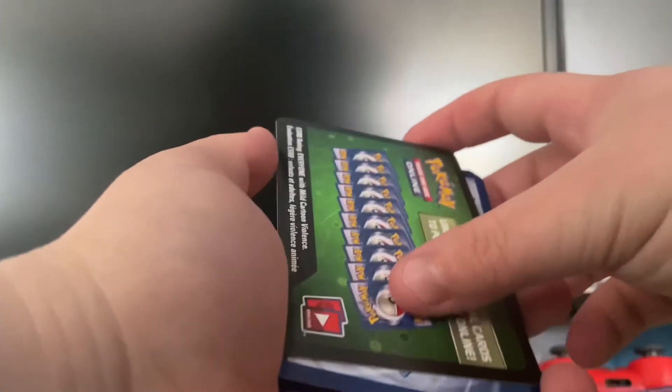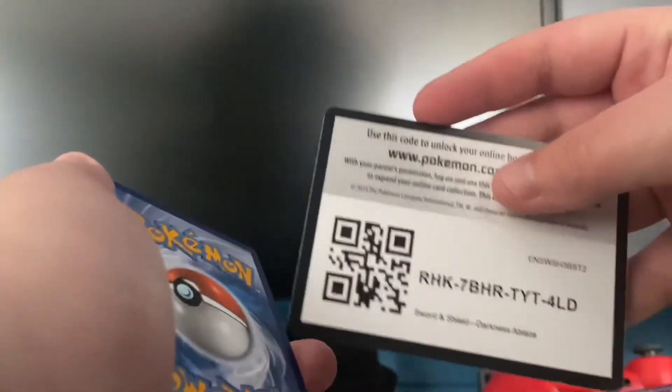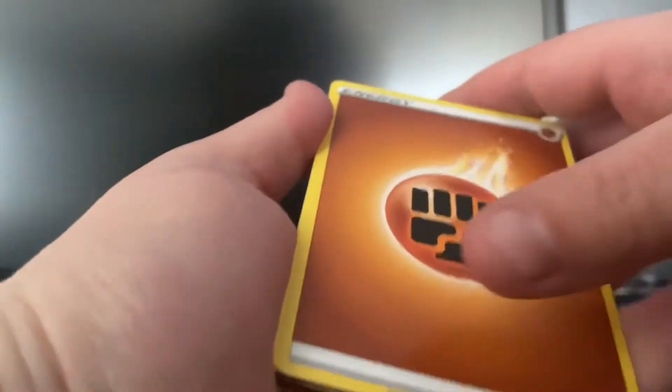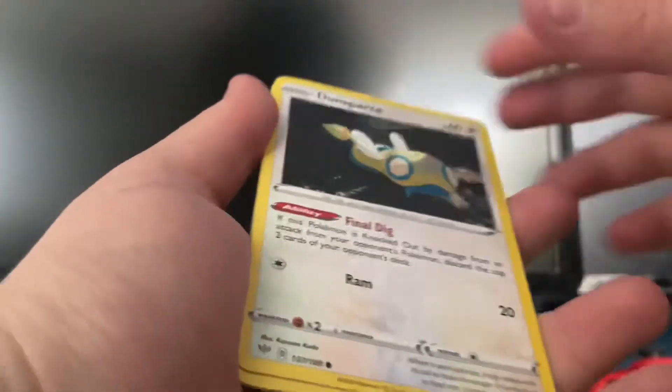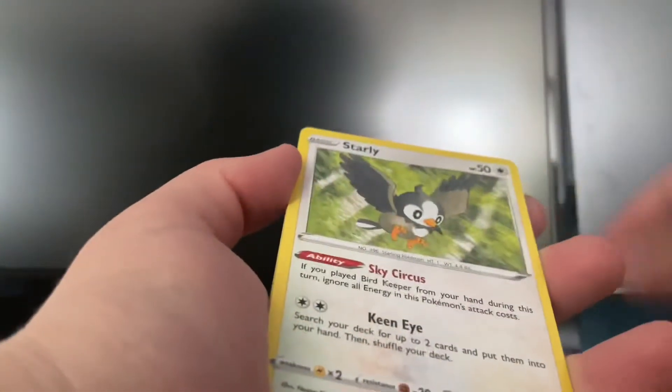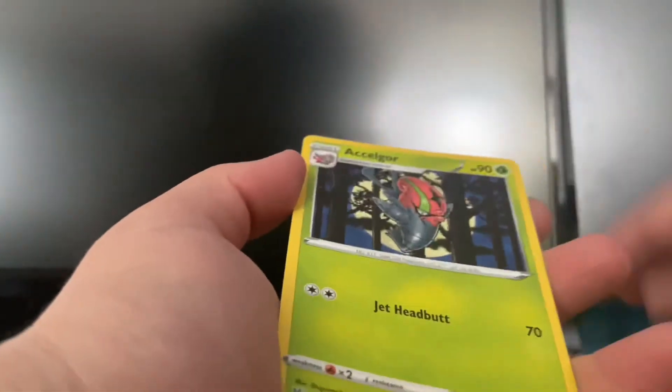We're up to the second to last Pokemon booster pack. There's the code if anyone wants it — one, two, three and four. I was actually looking at really old booster packs on eBay. Even though they're not like original base sets, they still go for like $400 to $500. And the chances of actually getting a Charizard are quite rare.